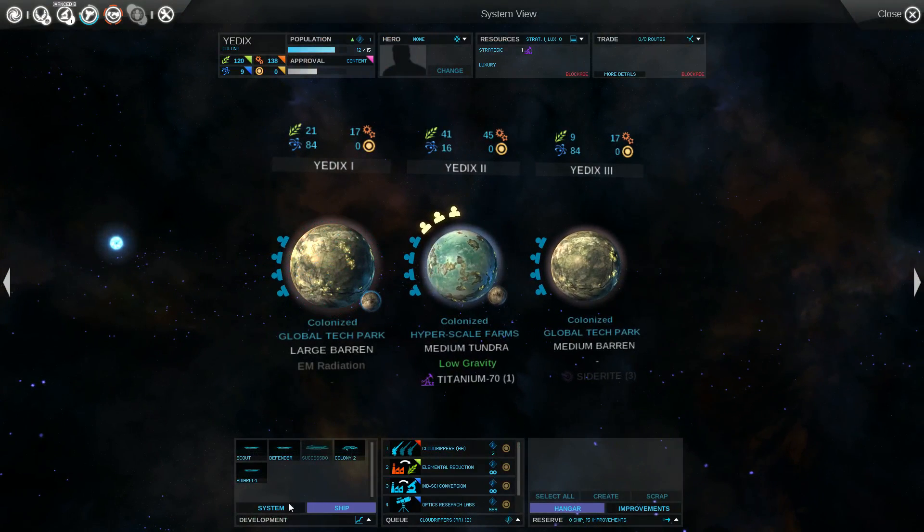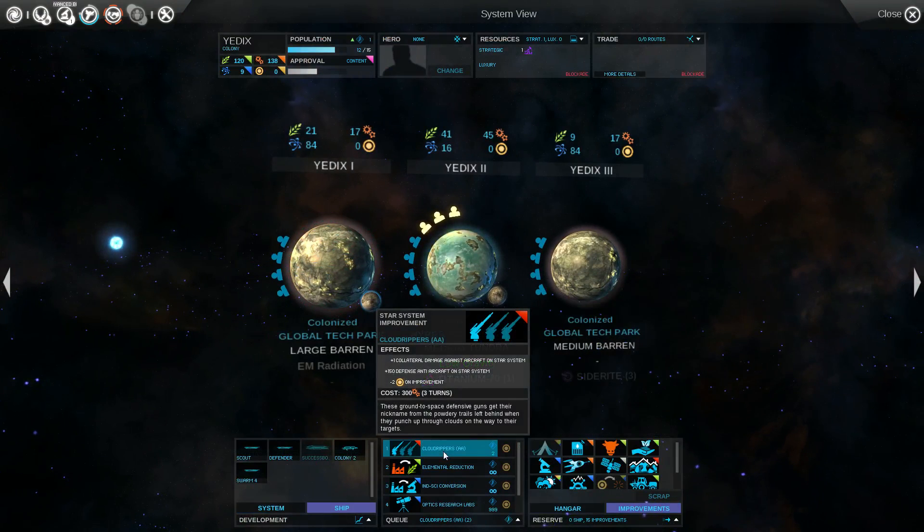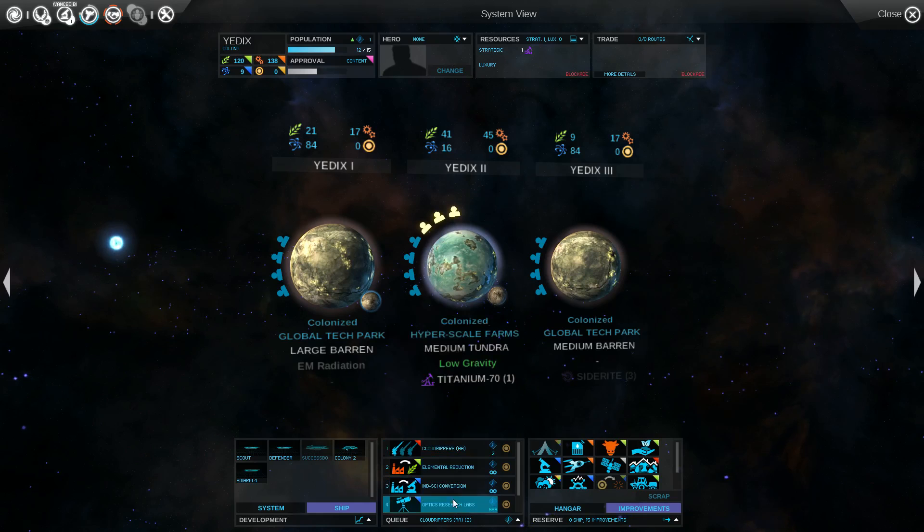Didn't I build something in here that lets them shoot at them? Oh — Cloud Rippers. Plus 1 collateral damage against aircraft, plus 150 defense. Yeah, I need to finish that. Come on, get to work.